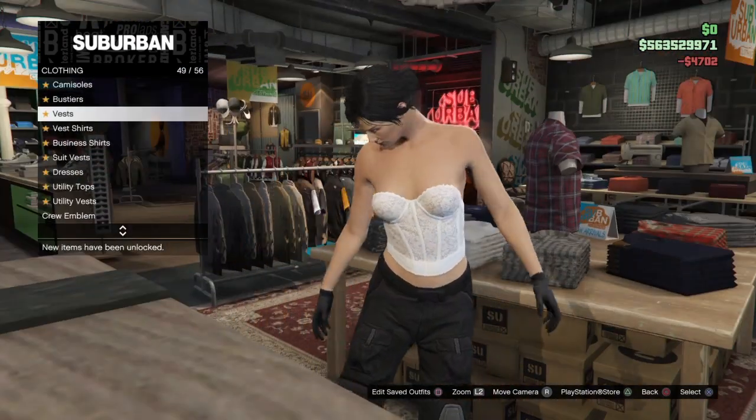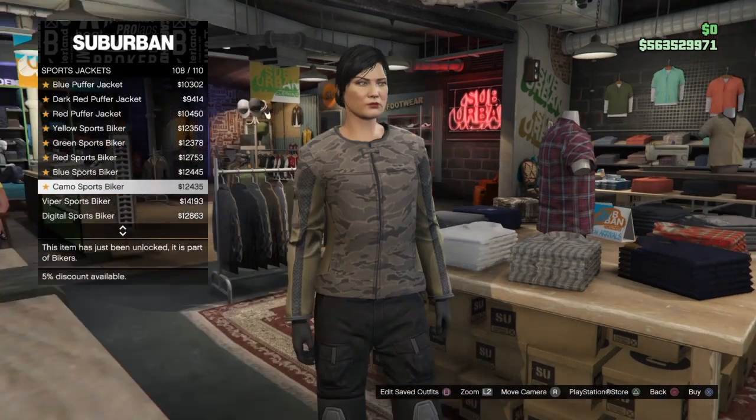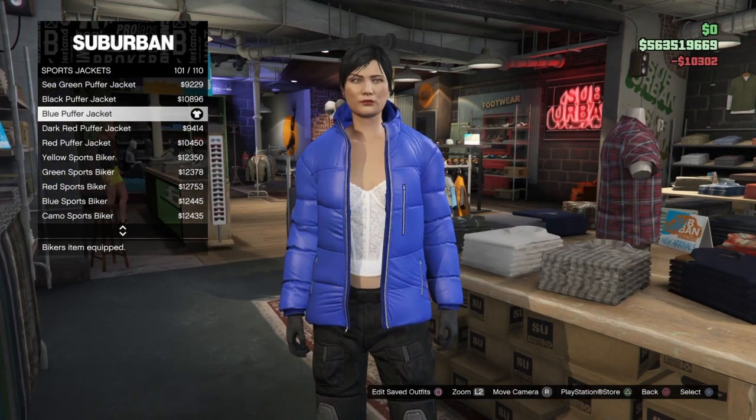Go back up to the top and go over to Sports Jackets. Go down to number 101, which is pretty close to the bottom, and equip the blue puffer jacket. Go ahead and buy it and equip it.